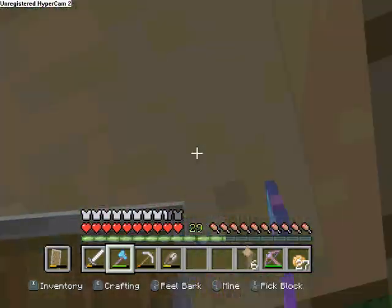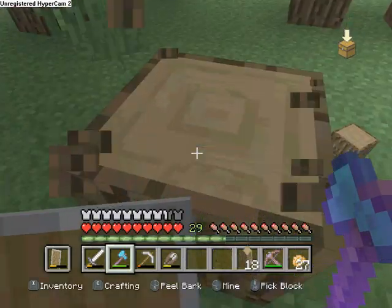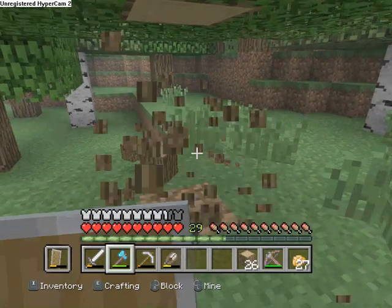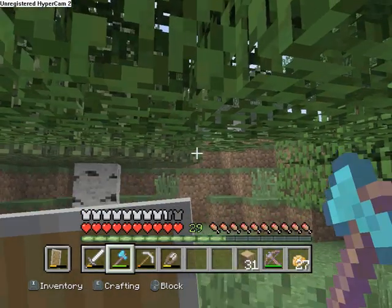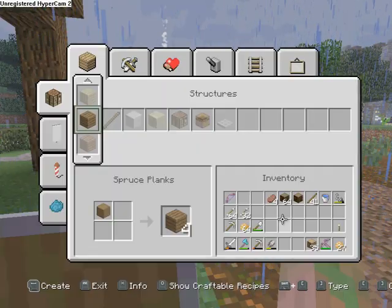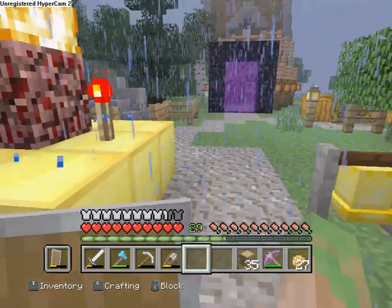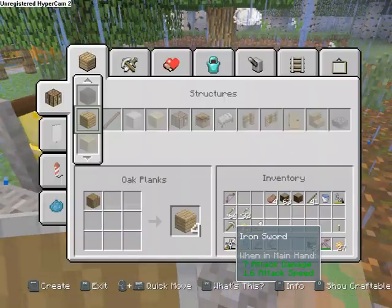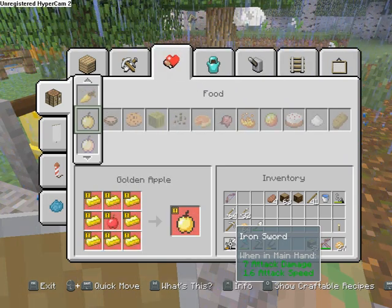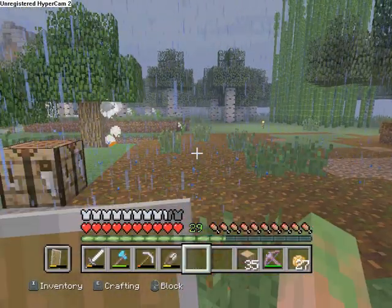I'm thinking of a design — not too complicated for my brain. A fence, a cool little archway with a water thingy the horses can drink from, and some lights. Let's start with a crafting table. Still no hero brain, kind of sad. I'm visualizing the stable here.